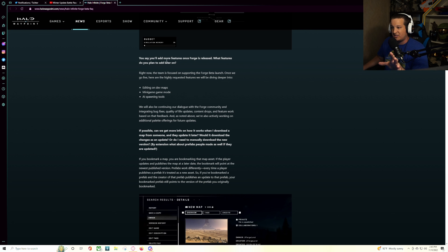What features do you plan on adding later? They said editing on dev maps — so currently you cannot edit on dev maps, which is kind of disappointing. From the leaked build, you can't change vehicle spawns, weapon placements, none of that — it's locked within the geometry of the map itself, which is probably why editing on dev maps isn't available at launch. They also mentioned minigame modes, which is huge — we want to see a lot of different minigame type modes — and AI spawning tools.